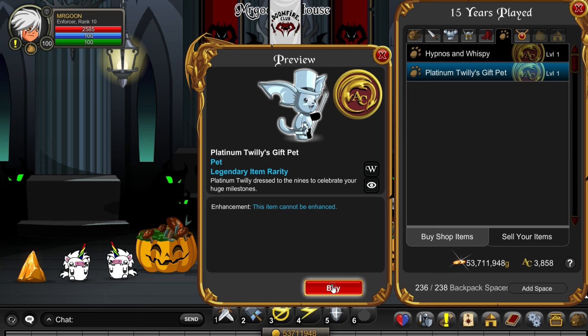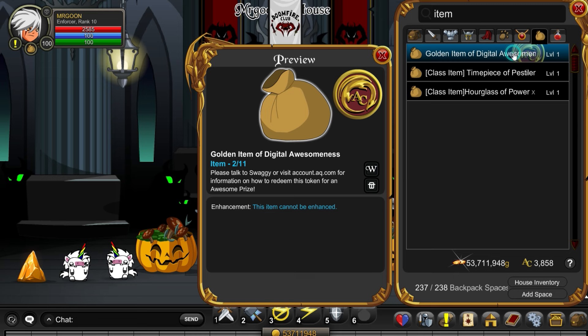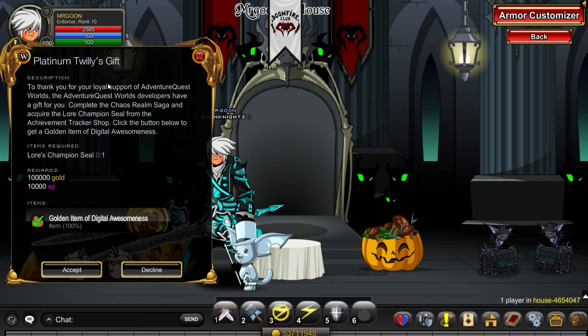Let's pick up this pet and then equip him, because he has a quest for you to complete. Don't worry if you already have golden item of donated awesomeness or item of awesomeness items you haven't spent — they stack up nowadays, so you can go ahead, complete this, and at least you won't forget about doing it.